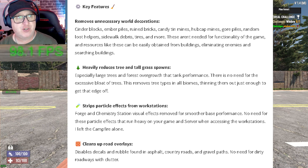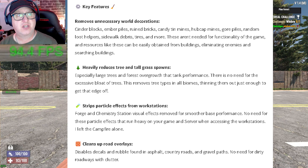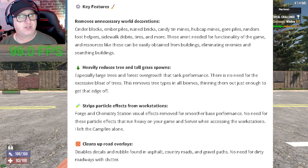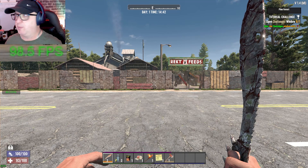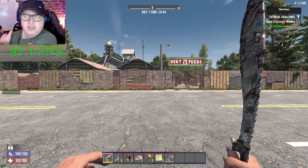It heavily reduces tree and tall grass spawns, especially large trees and forest overgrowth that tanks performance. Forge and chemistry station visual effects have been removed for smoother base performance. It also cleans up road overlays — disabling decals and rubble found in asphalt, country roads, and gravel paths. No need for dirty roadways with clutter. That's the write-up on it.